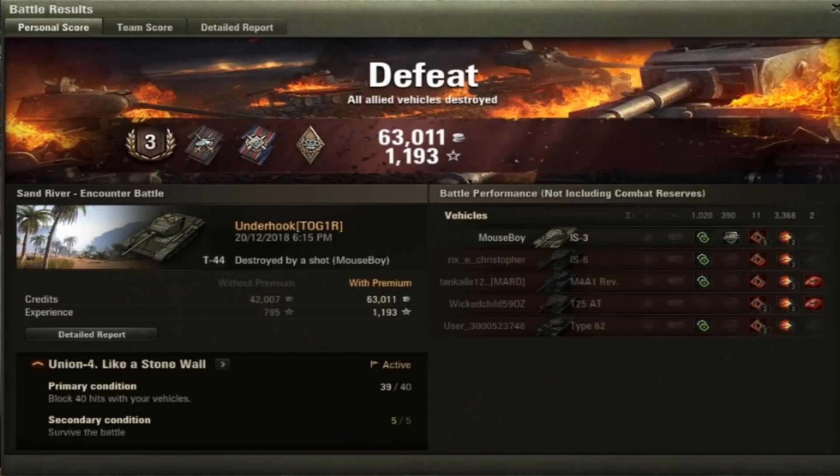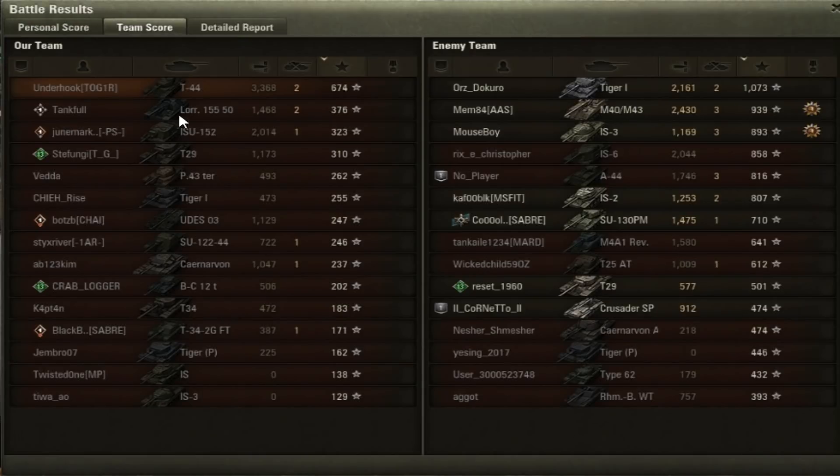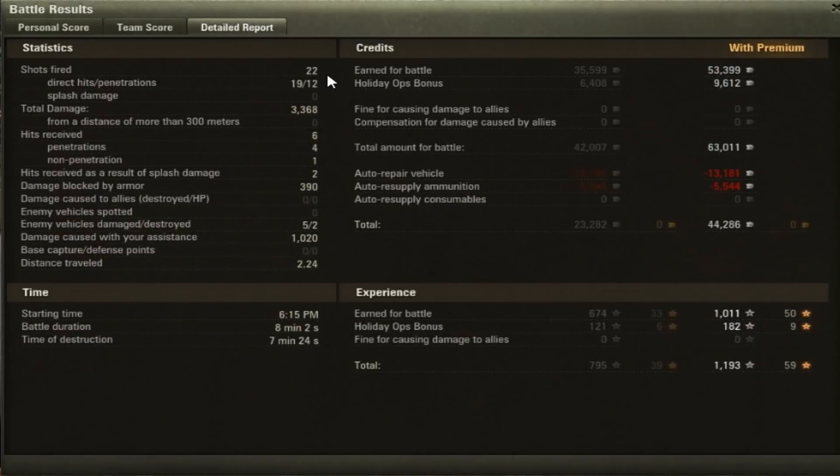We've only got one tank remaining, so it looks like we've lost. That was a measly Class 3 because we got smashed. But we finished on top for our team — 3,368 damage. We fired 22 rounds, 19 of them hit, but only 12 penetrated. Like I said, 190 penetration isn't great — you've got to hit them in the side or in the back like the IS-3. We received 6 hits, 4 penetrated, so we bounced a couple. 390 damage blocked, so maybe we only bounced one shot. Two tanks destroyed and 1,000 assistance damage. The tank is probably fairly profitable for a Tier 8, considering we lost that game.